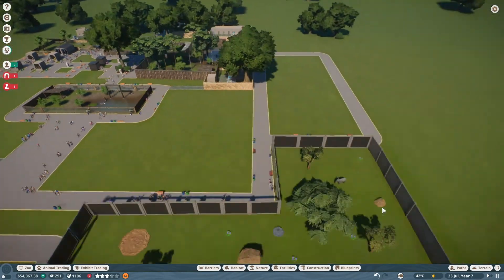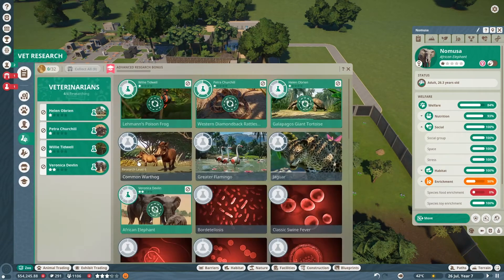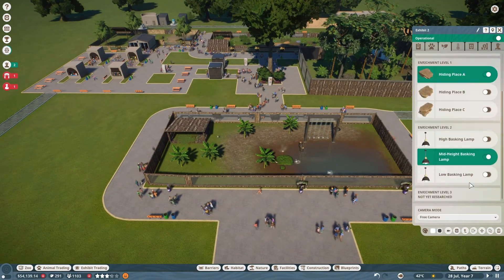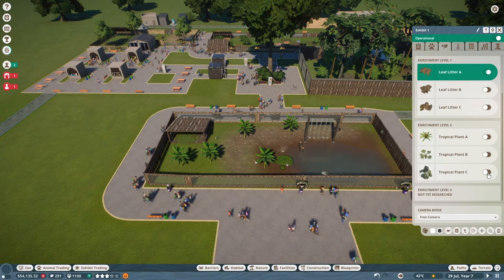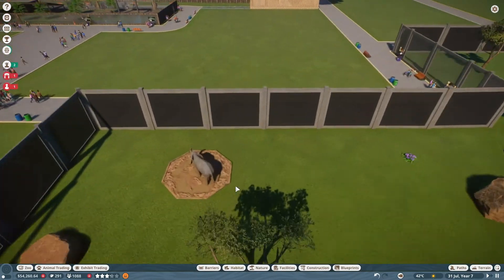How are our elephants doing? They need enrichment. Research is ongoing but elephants just take a while. Let me check if we can do a second layout — tropical plant layout A looks pretty perfect. We just need enrichment for our animals.